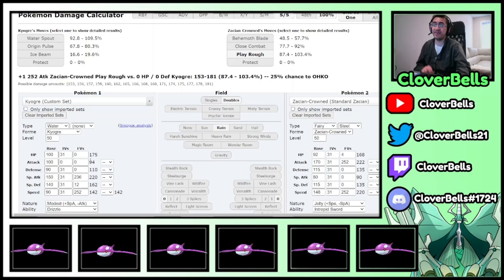That tiny bit of investment did matter. You might even undercut your speed a little bit just so you're still faster than Regieleki, and get a little more bulk — this way you can guarantee you live that Play Rough. I just wanted to prove that even the tiniest bit of bulk matters.